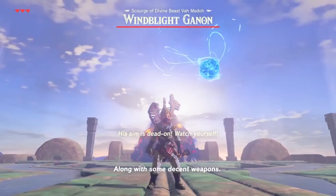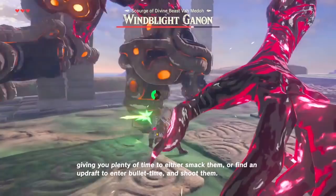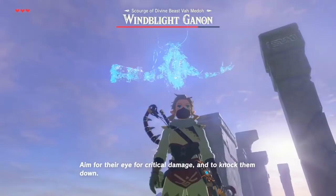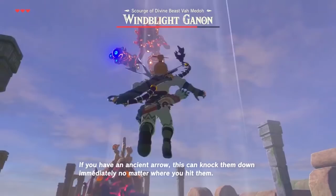Phase 1. Wait for Wind Blight to shoot at you, then simply walk to the right or left, and get closer if they're grounded. After they shoot 3-4 times, they will sit there for a solid 7 seconds, giving you plenty of time to either smack them or find an updraft to enter bullet time and shoot them. Aim for their eye for critical damage and to knock them down. If you're shooting them without bullet time, note that they'll strafe to the left or right immediately after being damaged if they're being aimed at — so shoot them, aim at them for a second, let them move, then shoot again. If you have an Ancient Arrow, this can knock them down immediately no matter where you hit them.